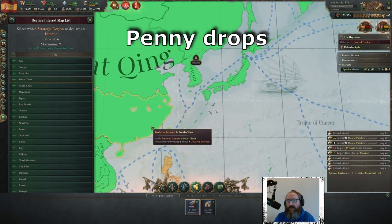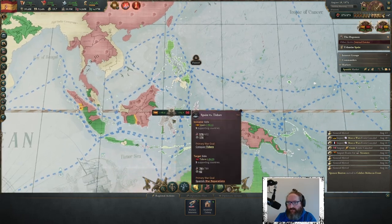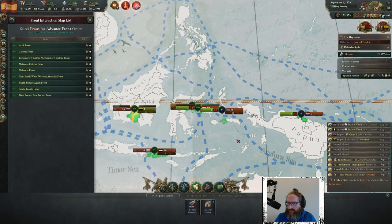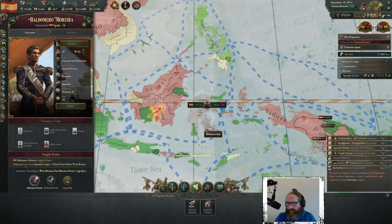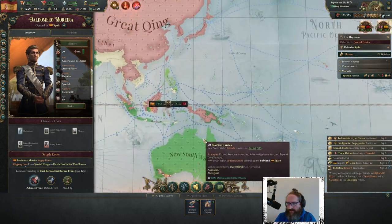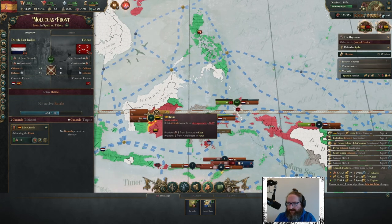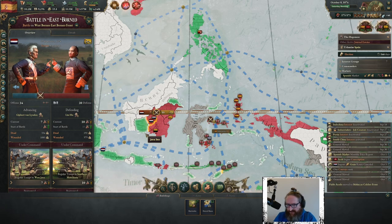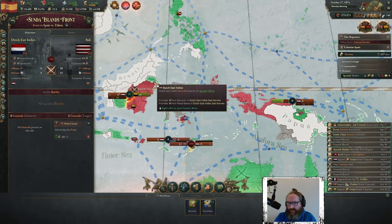I haven't made any play in Persia. I'm going to declare an interest there. Oh — I couldn't add war goals because I didn't have an interest in China earlier, that was rather silly of me. Get you onto this front, get you onto this front, get you onto this front. We've already taken this island. Britain and the Dutch are already advancing — a battle is being fought.